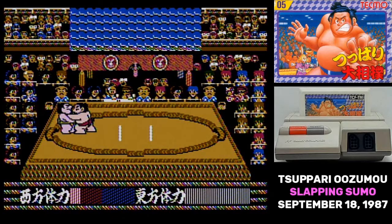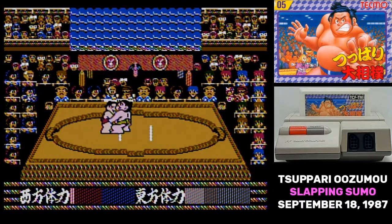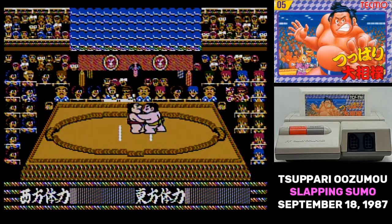In Super Mario Zumo, the A and B buttons are completely contextual. What they do depends on how close you are to your opponent, what stance you're in, and what direction you're pushing the control pad. Generally speaking, the A button is for more aggressive attacks, and the B button is for more defensive moves.